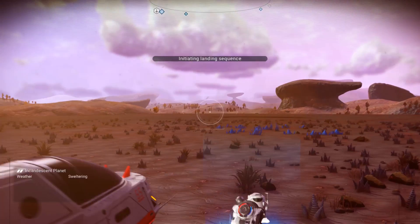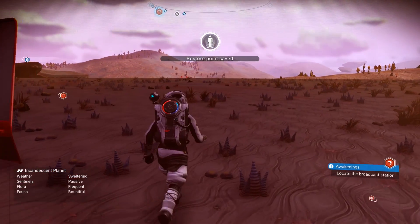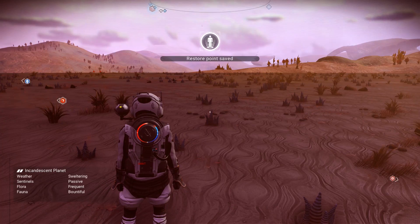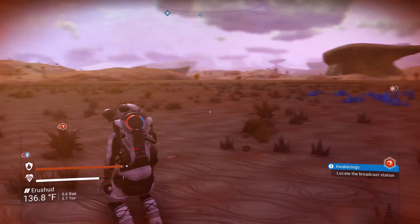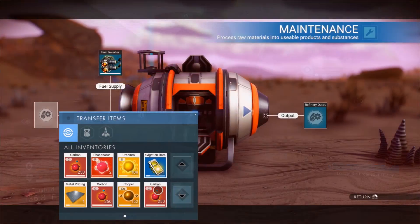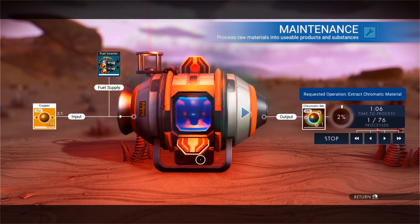To get started and claim your base, you're going to need to progress through the game's storyline a bit. Eventually, you'll travel to a new planet, where you'll find a transmission which rewards you with the base building plans for the base computer. To build this, you'll need to acquire some hefty materials like chromatic metal.